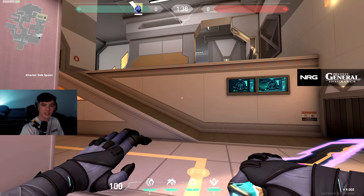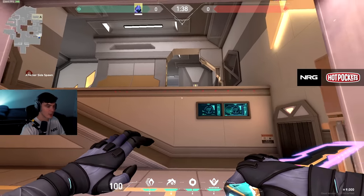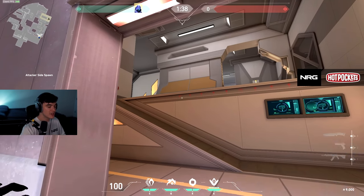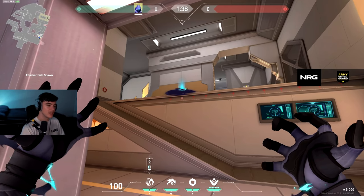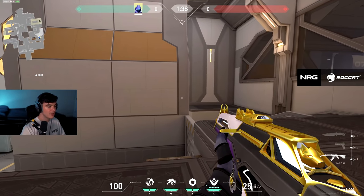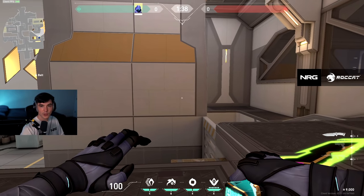If you watch my stream you'll know I like to peek things a lot. So instead of walking up the ramp like a normal person you can actually TP up here and peek faster. To guide your TP, use the orange arrow — if you use the other TP spot they can see you spawn in. This one keeps you safe enough to peek immediately. Just a friendly tip if you want to be a little more aggressive.